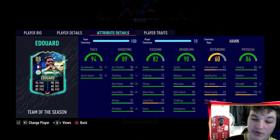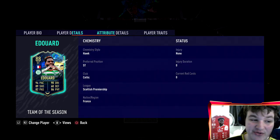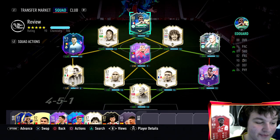The Hawk also puts his dribbling up, takes him to 96 jumping and 95 strength, and he goes to 80 aggression. Genuinely looking at this card there is nothing wrong with it — I'm looking forward to this.